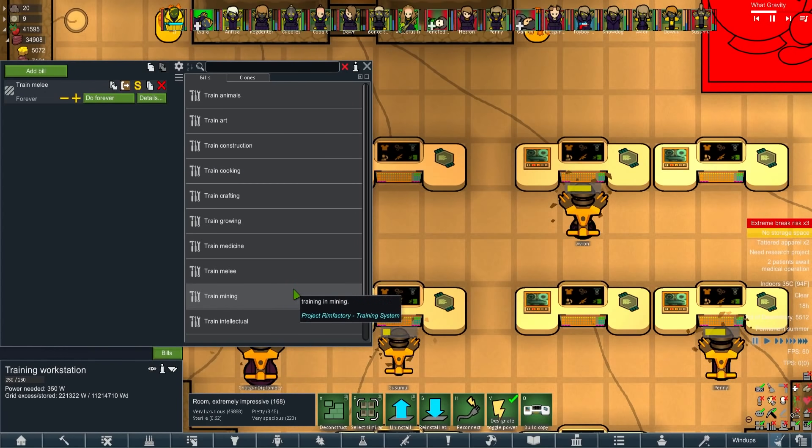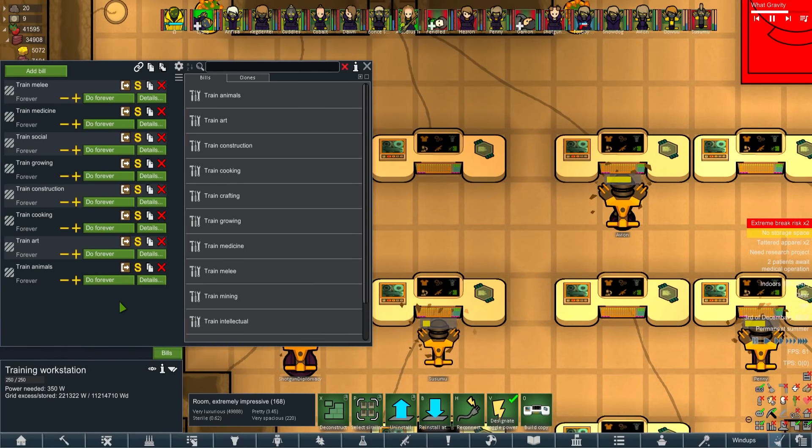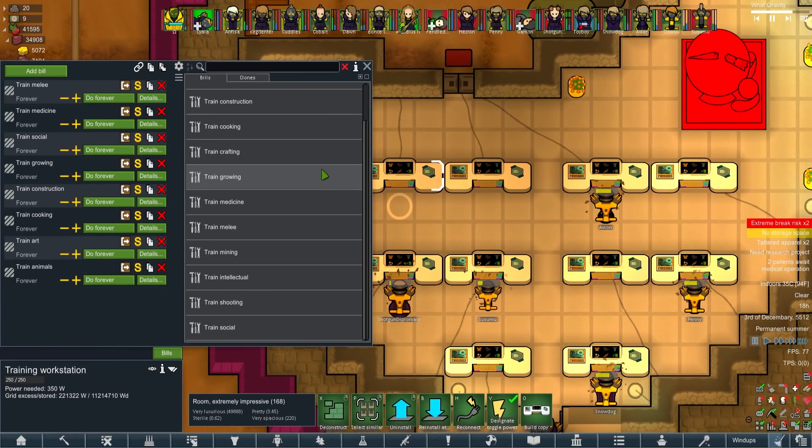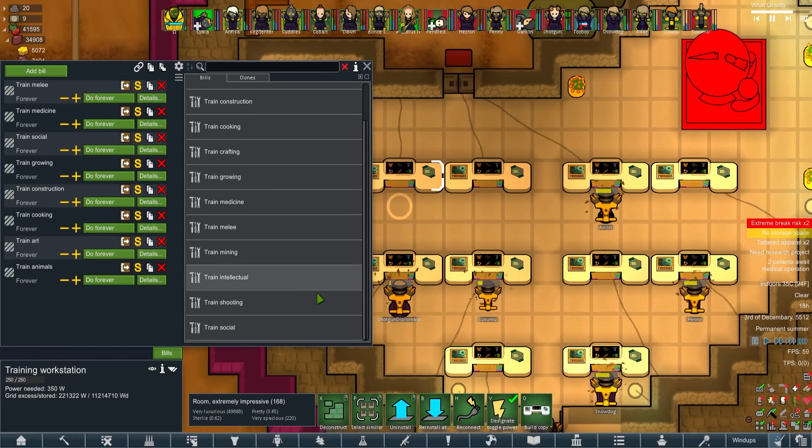In order of usefulness: 19 melee, then medicine, then social, growing, construction, cooking, art, animals. It's better to have something on there than nothing. Some skills I haven't bothered with - mining is handled by robots, shooting is completely irrelevant, intellectual Ohm's got covered. If we have a child born with specific passions, we can have that child learn from a specific console - medical console in the medical lab, cooking station in the kitchen.